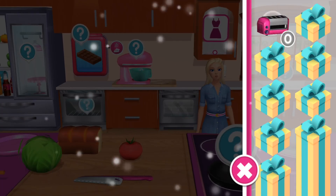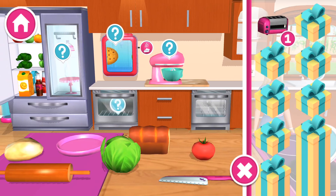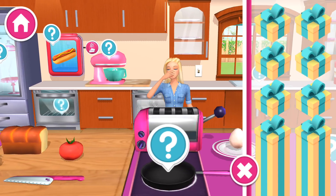Wow! A new house decoration! This is where you'll find decorations and small appliances that you can place on pretty much any surface. There are many more to discover and collect. To place a decoration, simply drag it into the room.